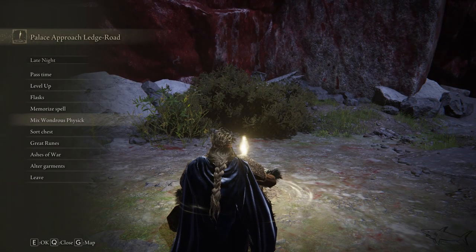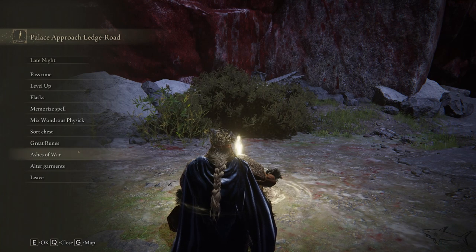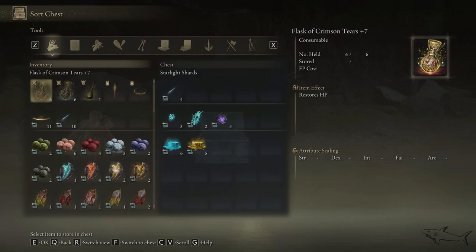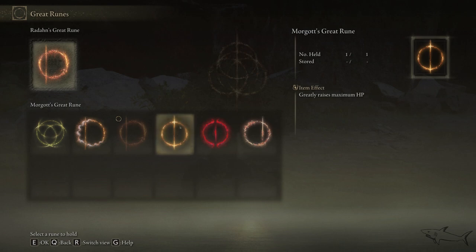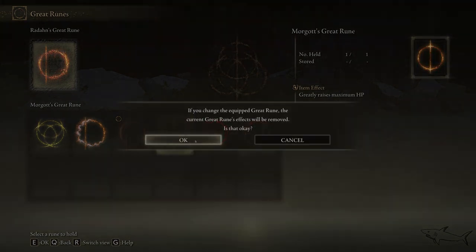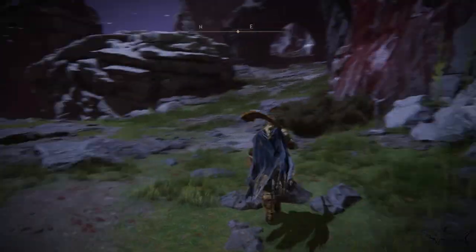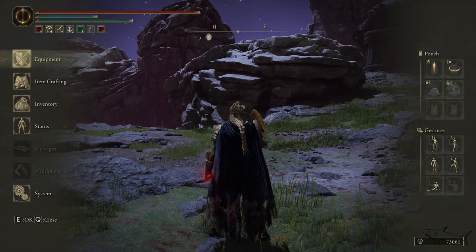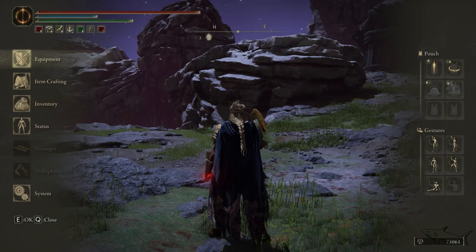Now if you're talking strictly about HP and you just want a crazy amount of HP, you can go with the Morgott great rune — it greatly raises maximum HP, an awesome one. Let's go ahead and put it on. Again I have to consume a Rune Arc to activate it.